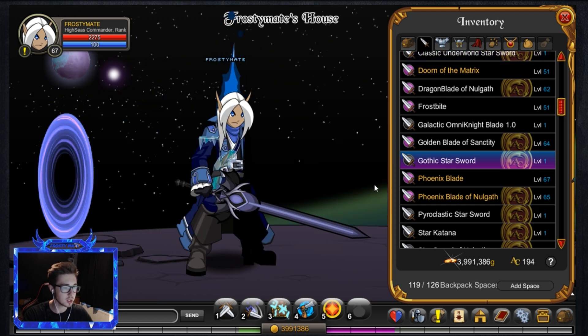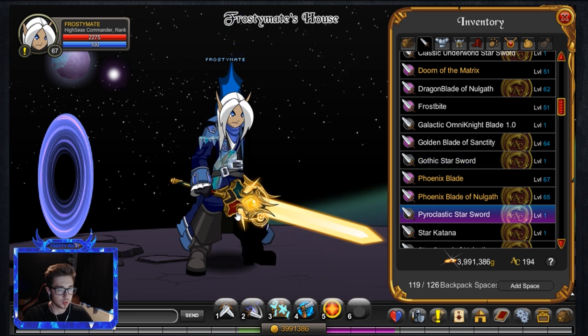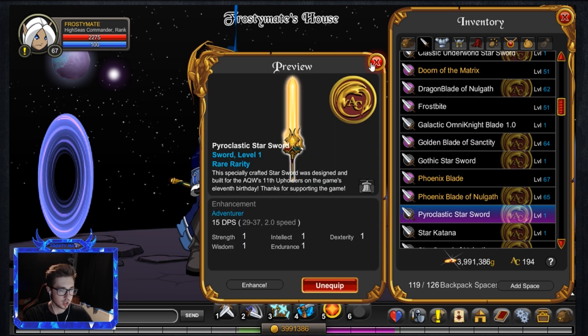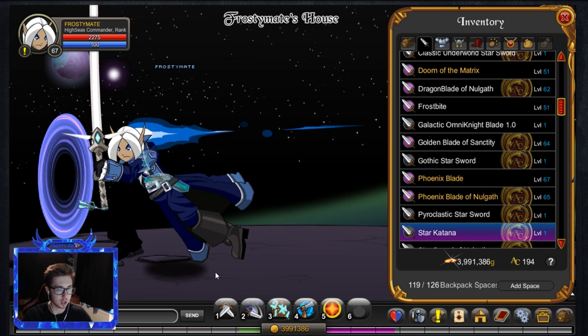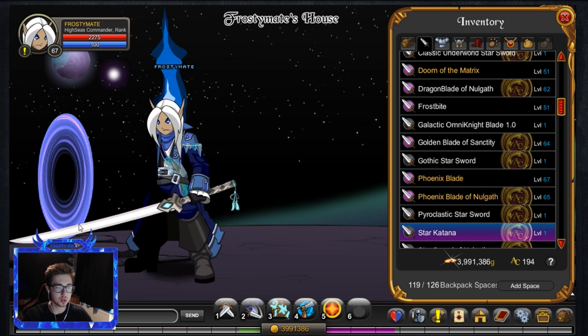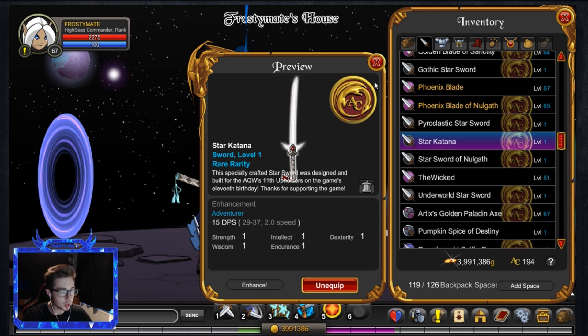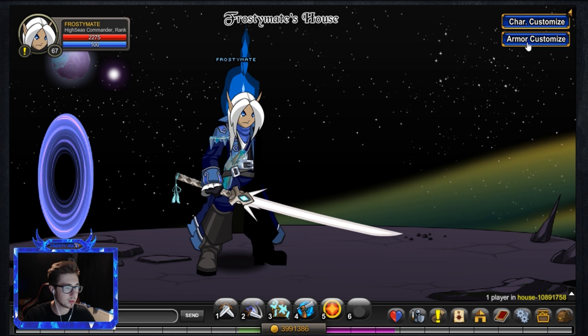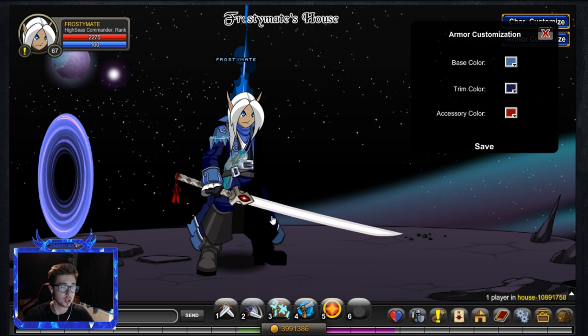The Gothic Star Sword kind of looks like the dragon ones from a couple of years ago — still nice. The Pyroclastic Star Sword — I love the rune detail on it and I love the beam color, that's really nice. They've done a really good job with these star swords. The Star Katana is quite interesting — it's actually color customizable slightly. It's a shame there's no glow and the blade isn't color custom. Let me check that up here with the armor customization.